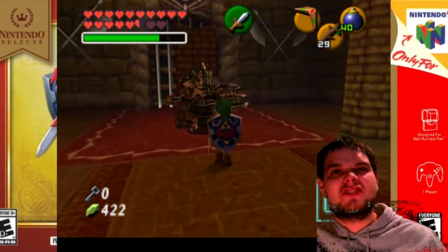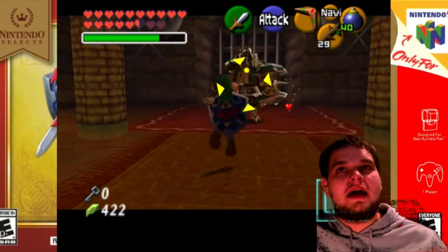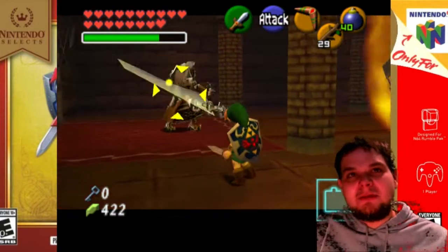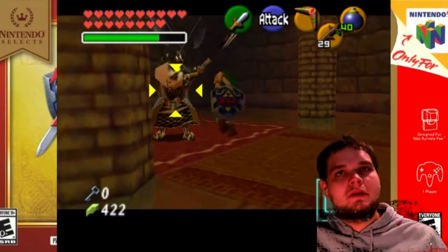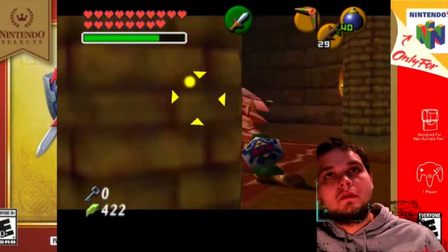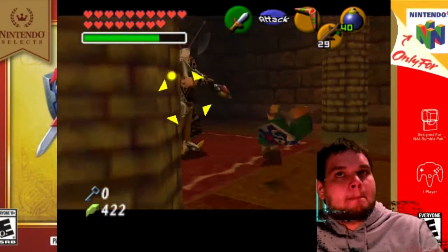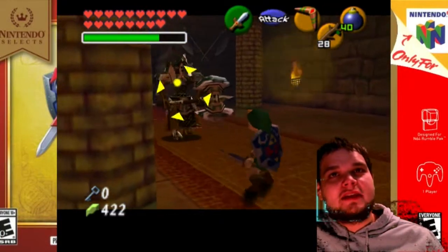As you enter this next room, you start to fight off a mini-boss, which is a gigantic iron knuckle. Now be careful — he does pack a punch. Try to take your time with it. I recommend a jump attack then backflip — that's what I recommend. He's also filled with armor, so that's why he's probably moving really slow. Deku Sticks also deal a lot of damage — I did not mean to bring a Deku Stick, but I did.